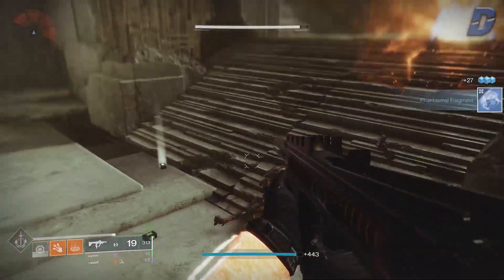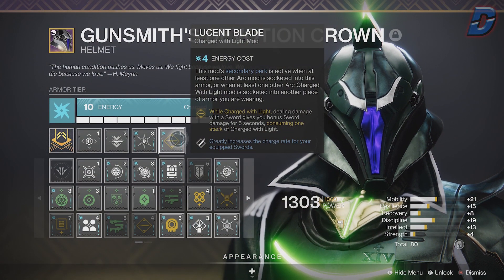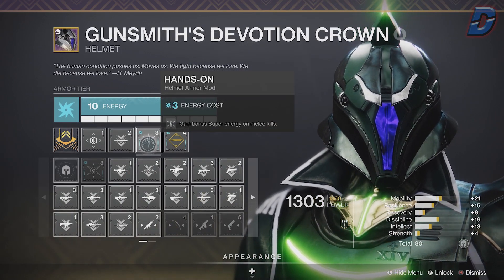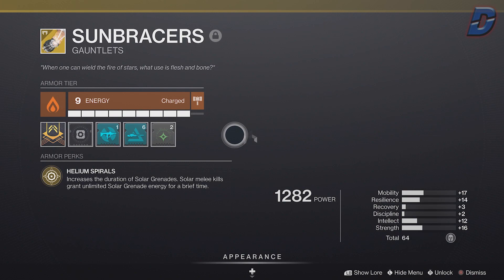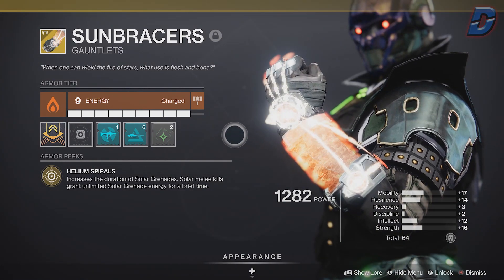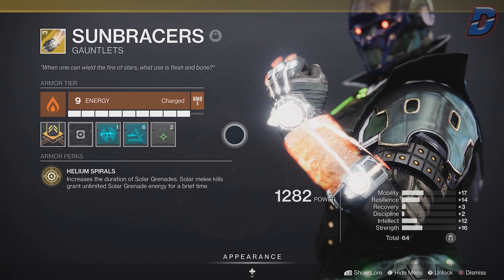For the helmet we're going with Lucent Blade — it's not essential to the build but ideally you want the Hands-On mod so that melee kills grant bonus super energy. For the arms, we're using the Sunbracers exotic. This build won't work without it, so if you haven't got it, it drops from a random exotic engram or from Xur on Fridays.